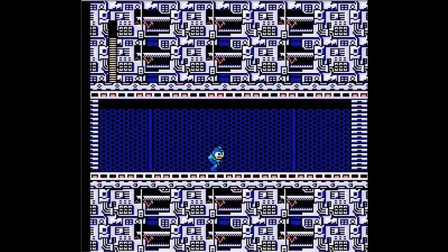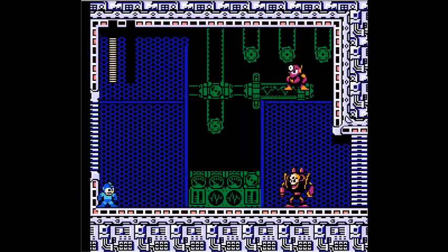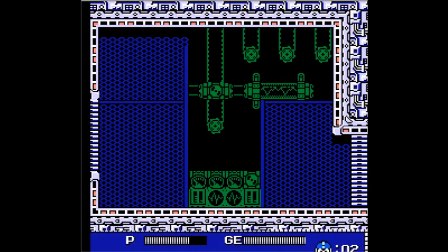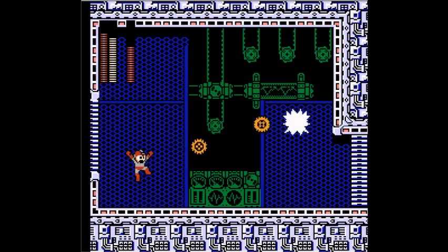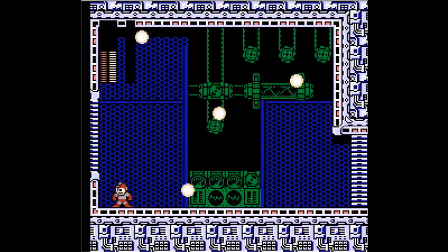Basically, the way the bosses work in these four redone stages is that we fight these guys called Doc Robots, and they have the weapons and the battle patterns of bosses from Mega Man 2. In this particular case, we're fighting Metal Man. Each of these Doc Robots has two or three weaknesses — I'm just going with the ones that I know of. Metal Man is weak to Magnet Missile.